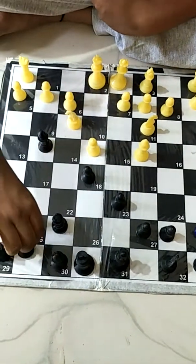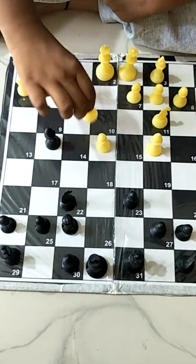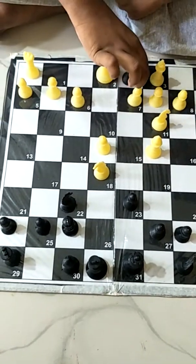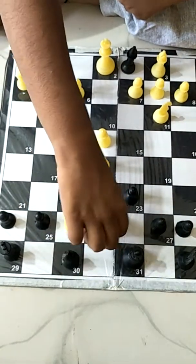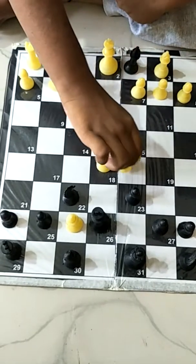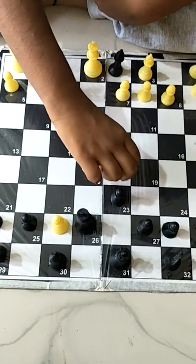Of course, this knight goes to H6. You take the pawn, you can still take the queen — you give a check. The king can go to E7, then the white knight comes to D5, and I have a checkmate with the black knight coming to D5 again.